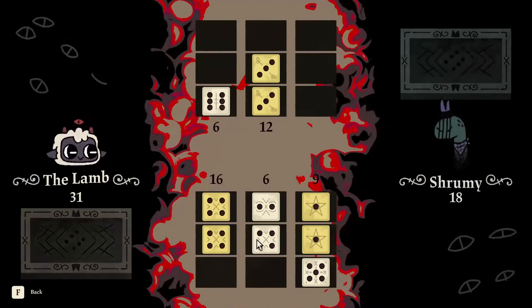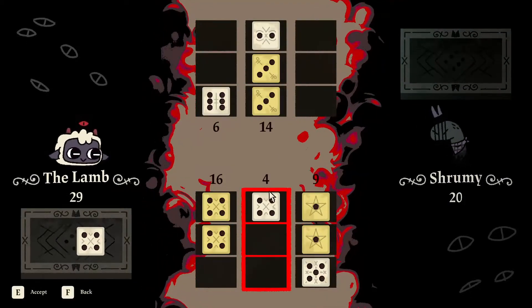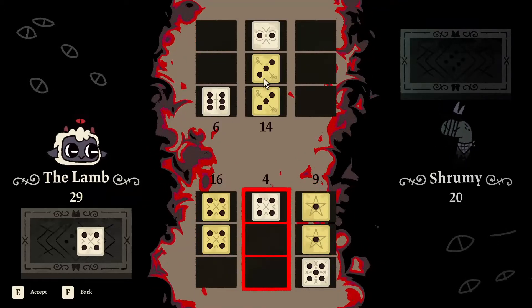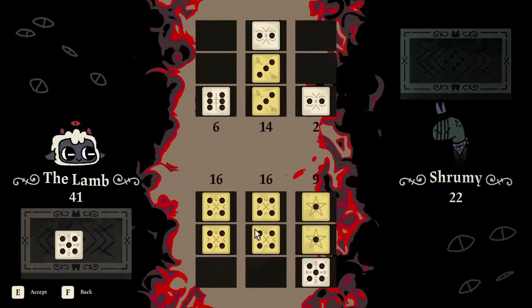We'll multiply our 4 there instead of there, because we need a 3 to destroy his row there. That was actually helpful for us — him putting the 2 there — because now we have more room to play over here. He's locked in a row of 14, so I'm going to put my 4 here instead of here because there is no possible chance he can destroy this row.